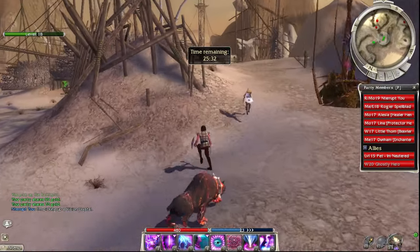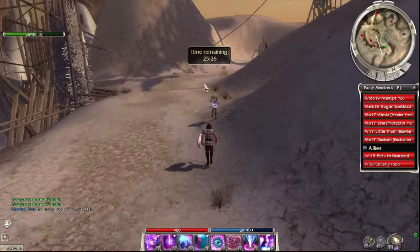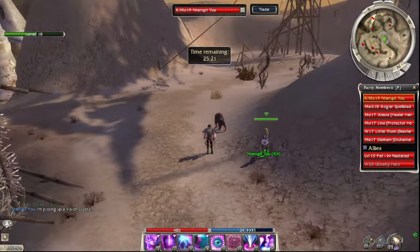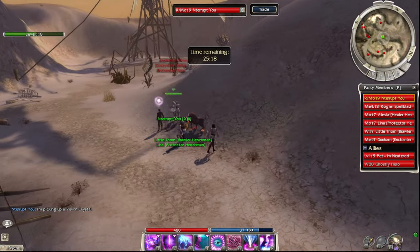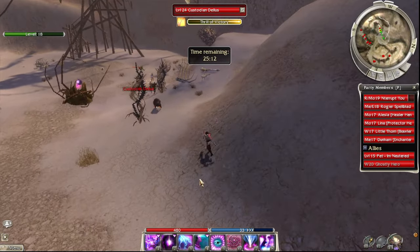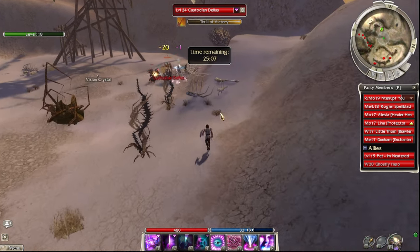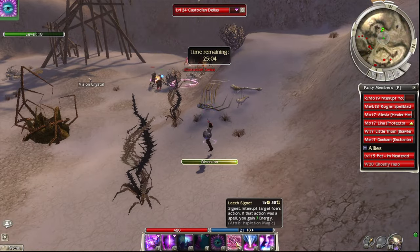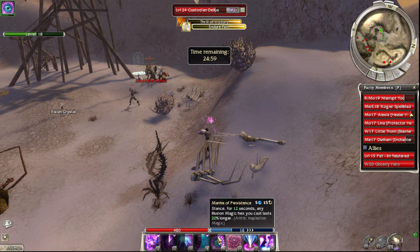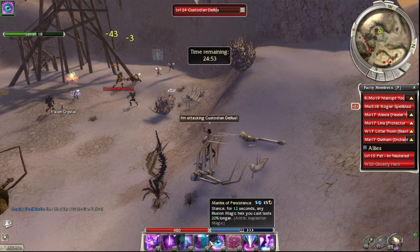So these bosses are random spawns — every profession has a boss that spawns in this mission randomly. So if you bring a Signet of Capture and your profession's boss does not appear, you just need to reload because it's a random spawn. Here you can see me casting Diversion on Custodian Delos and he's just running around, not casting, not using any skills — just auto-attacking. It's kind of interesting.